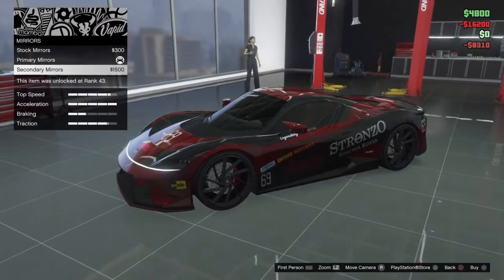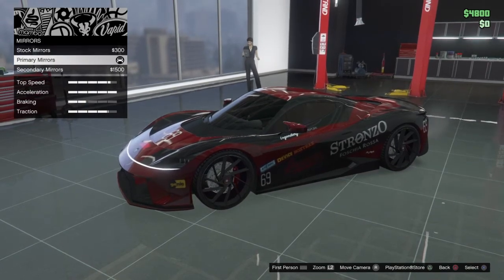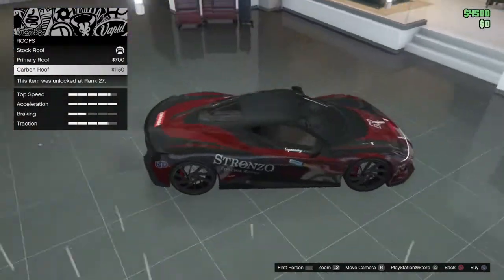Mirrors — primary, secondary, and then stock. Guess I'll go with the stock ones. Roof — primary roof, carbon roof.